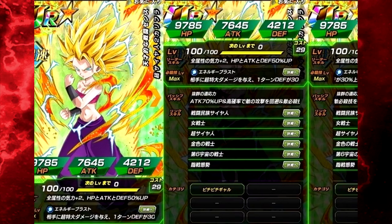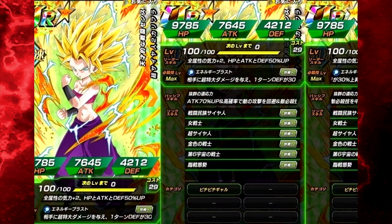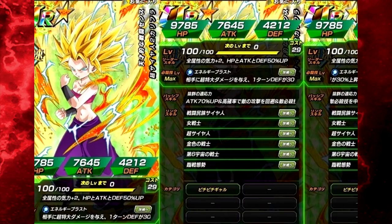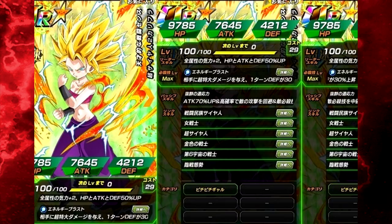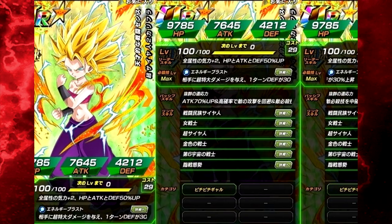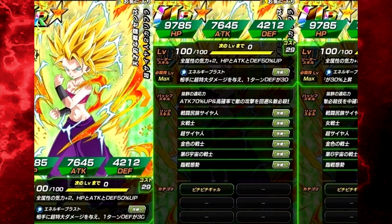The Masked Saiyan actually has ki plus three and 50% for all types. If you don't have the Masked Saiyan, Caulifla is definitely a runner-up because you're only missing one ki. And if you bring a Masked Saiyan friend, that means it's very good. She has a really good leader skill — that's all I'm trying to say.